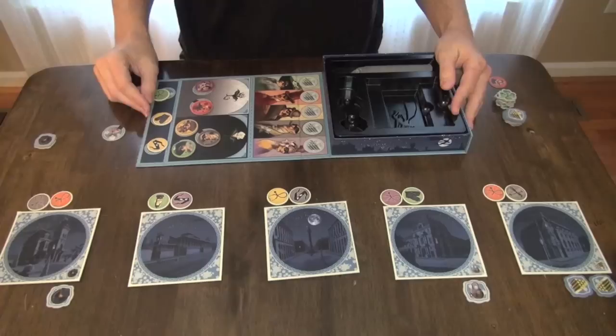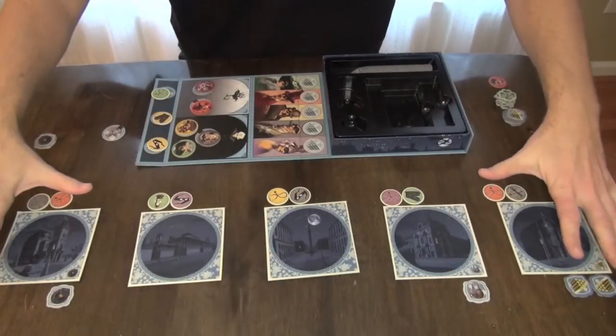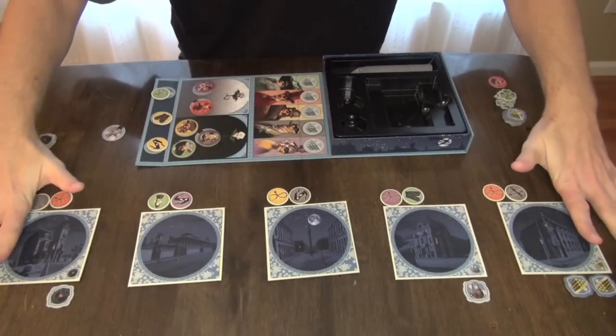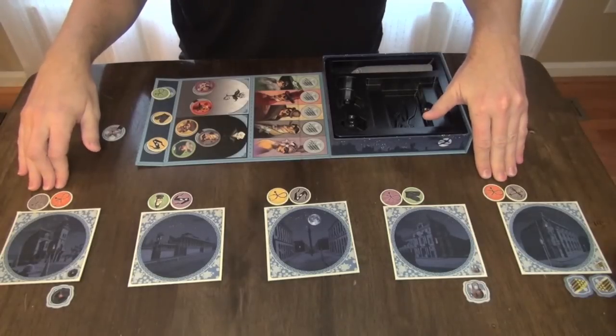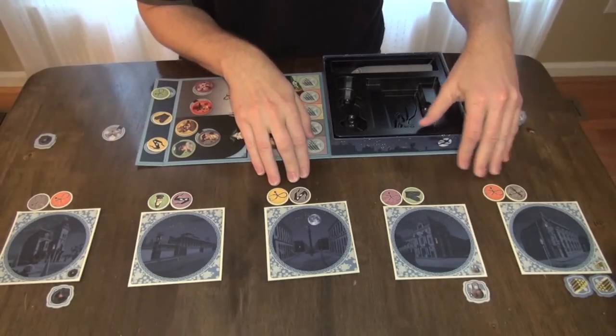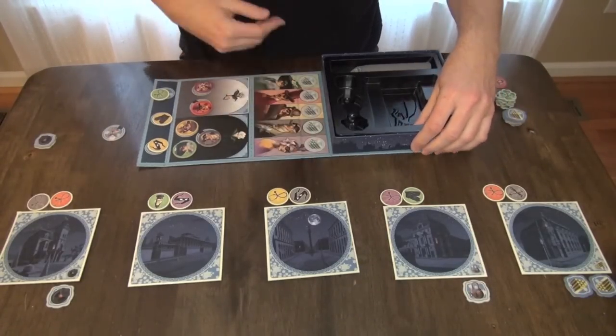Players are then going to be drafting thief tokens or equipment tokens. There are five types of equipment tokens and they come in five colors — the colors representing the thieves. These are the five locations from which the players will try to rob during the course of the game. Each location starts primed with two equipment tokens, again with tokens coming in five colors and five types.